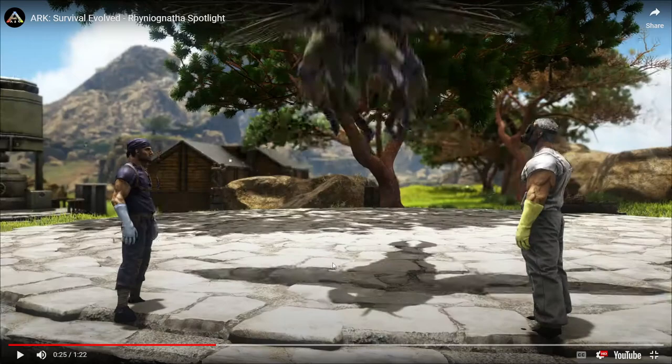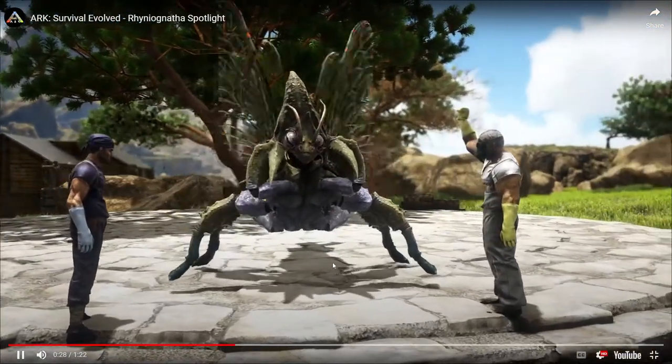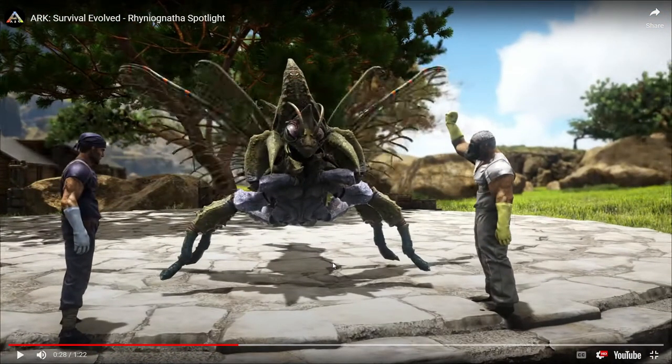The only way you can get them is by hatching them, but you have to go out and get a creature implanted with the embryo. That's gotta be the baby right there — and it is frickin' huge. That is bigger than a giga baby.